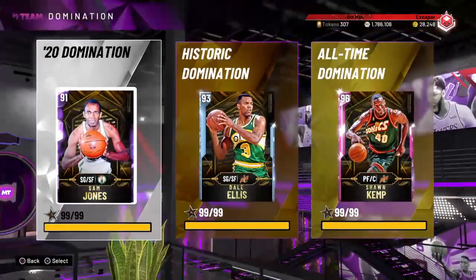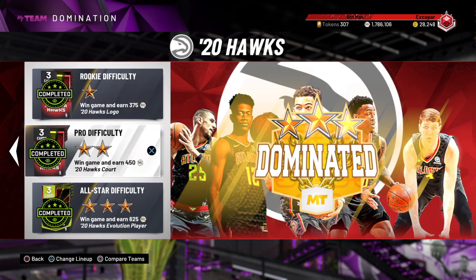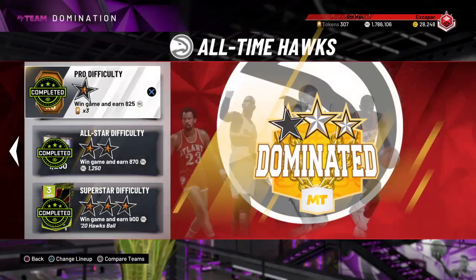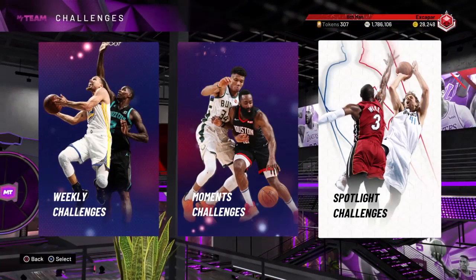Another thing you're going to want to do is finish out Domination. I know it sucks and takes forever, but you get a logo, a court, and an evolution player. You get so many cards from finishing these — one from each — and there are also a lot of tokens in there, so it's kind of worth it.